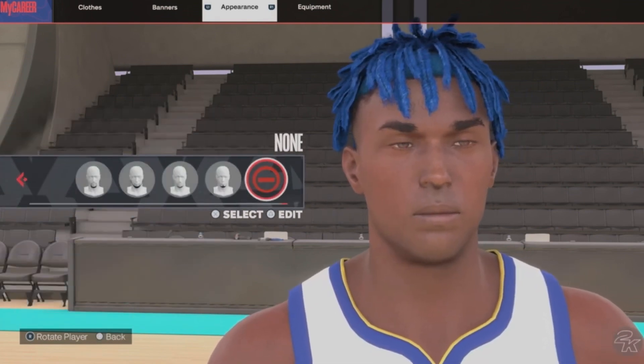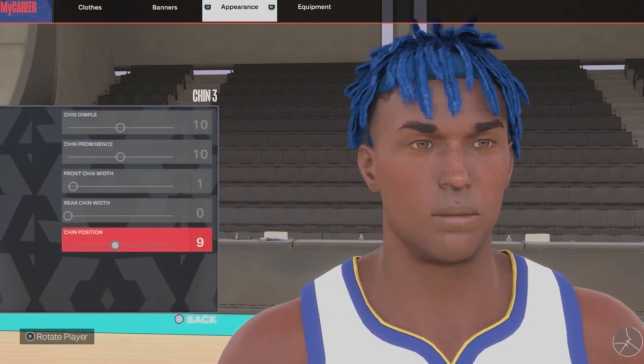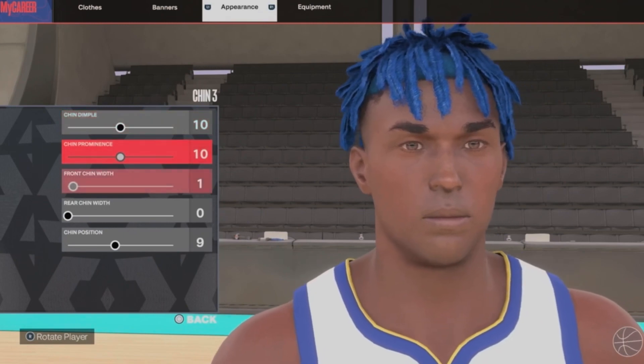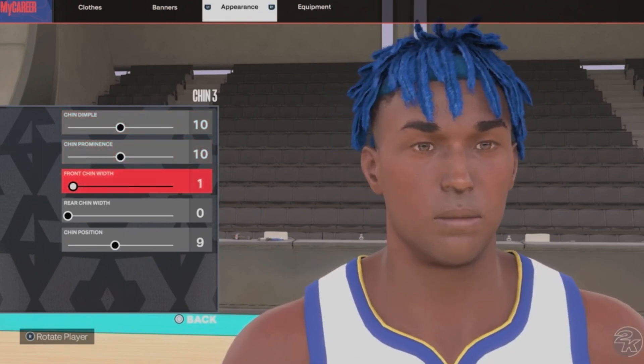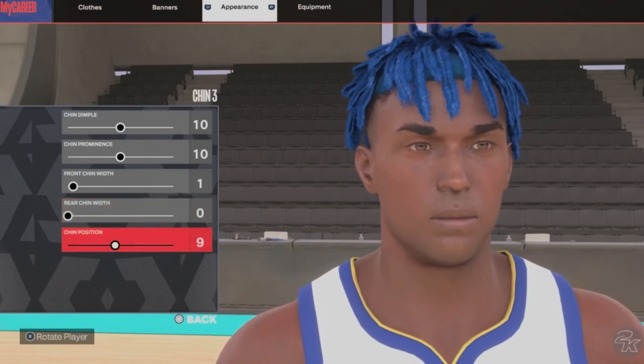Facial hair — none. Next up we got chin 3, chin dimple 10, chin prominence 10, front chin width 1, rear chin width 0, chin position 9.